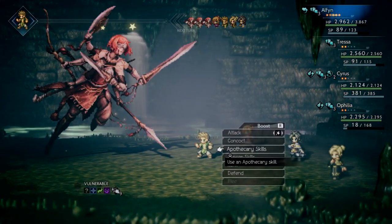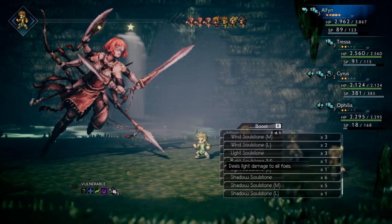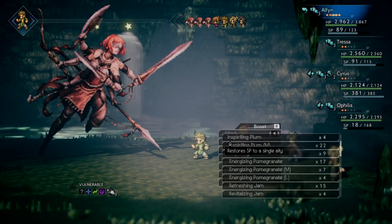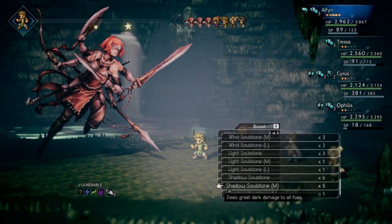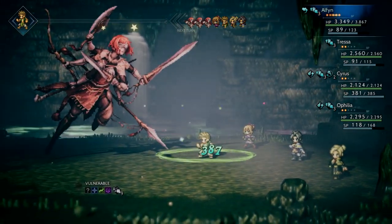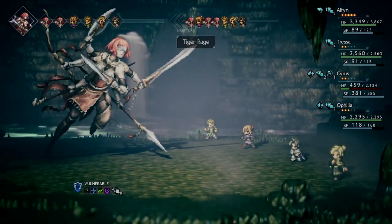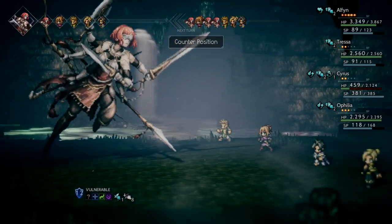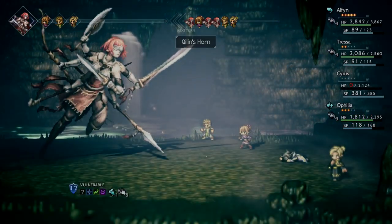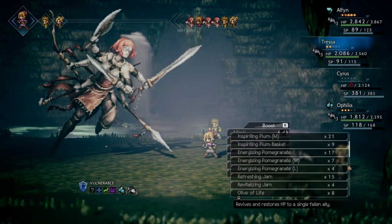She's running low on SP so I think I will draw up an Inspiring Plum. I don't like it when she has 3 turns because she can do a lot of damage. Kali Registration also is nasty - I think it'd be kinda nice though because essentially she is wasting a turn doing it. But if you don't have Shackle Foe on her when she does that, it won't end too well.